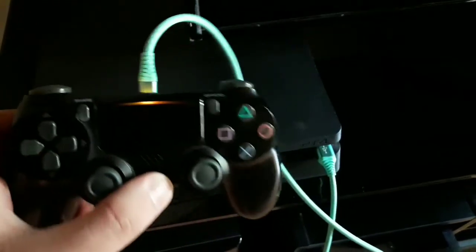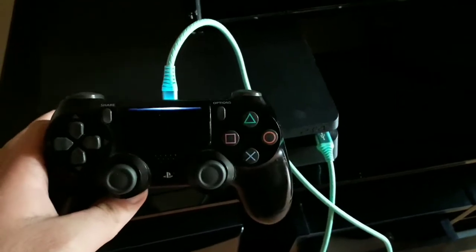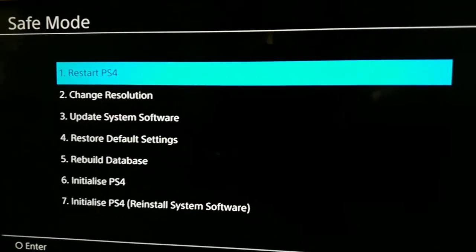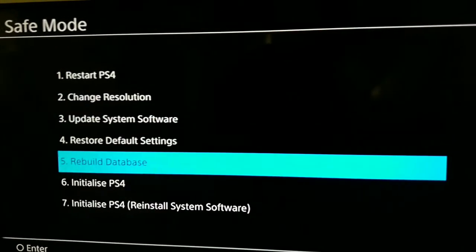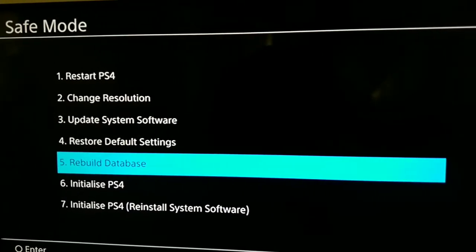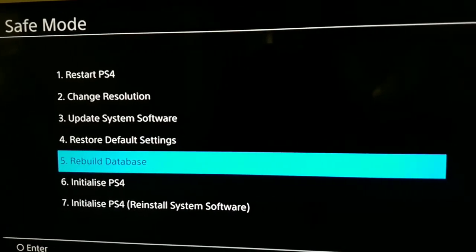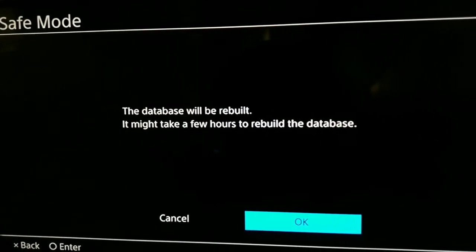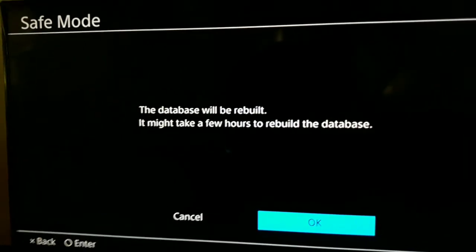After the second beep, connect a USB cable to your PS4 and connect the USB cable to your controller. Then press the PS button. In Safe Mode you have seven options. To fix this error code, select option 5 — Rebuild Database — then select OK and wait a few minutes, about three to five minutes.